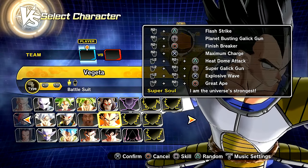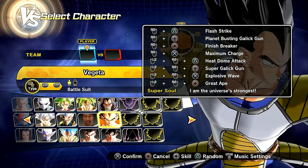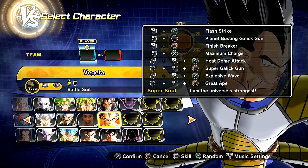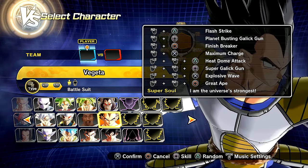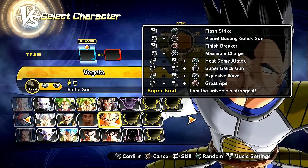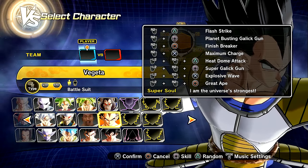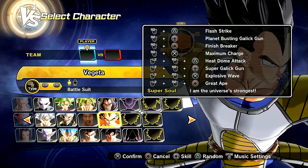Plus, I gave him a custom skill here. We have this planet-busting Galak Gun, or whatever it's supposed to be. I think it's planet-busting Galak Gun. I can't even read, dude. Like, I'm really far away from my monitor, so sometimes I can't necessarily read every single little part, but if I ever make a mistake, I apologize.